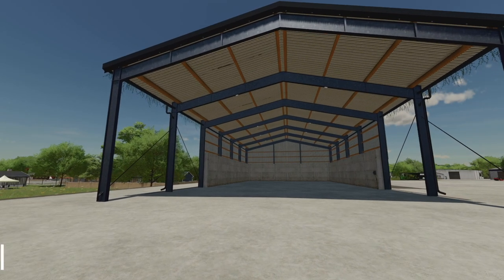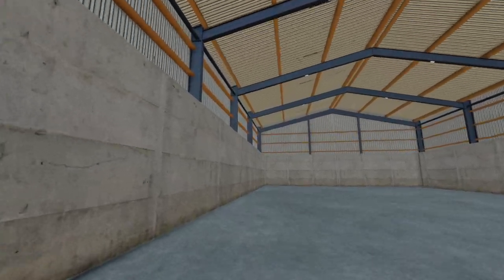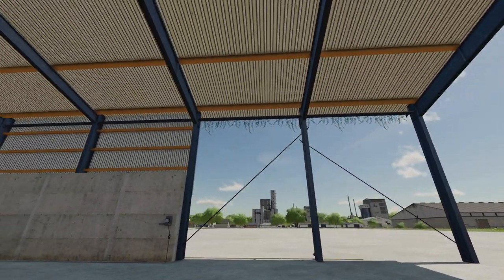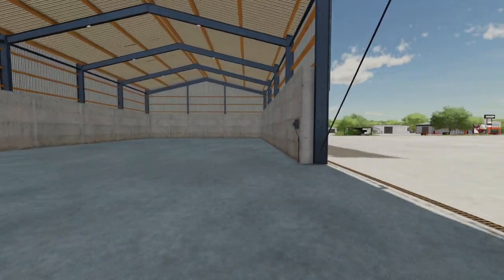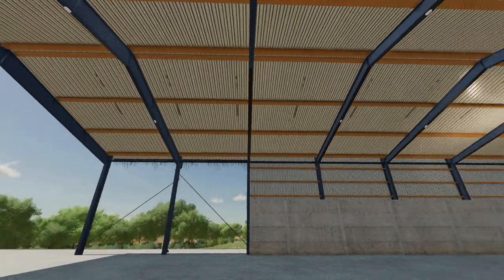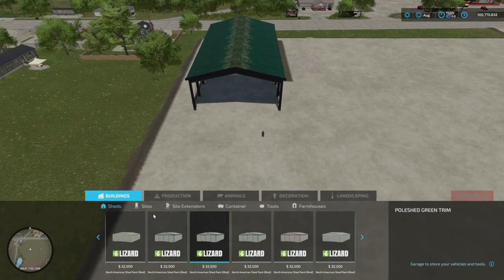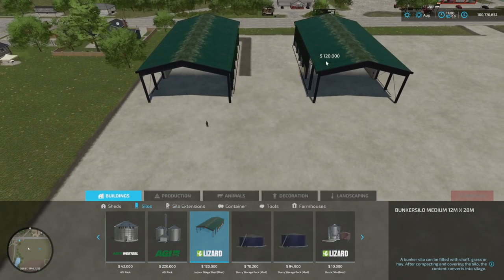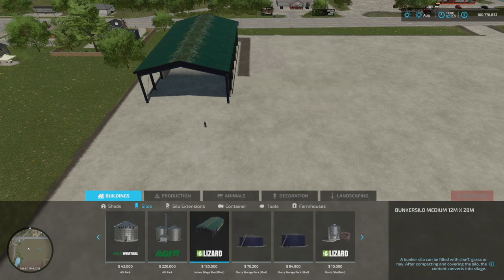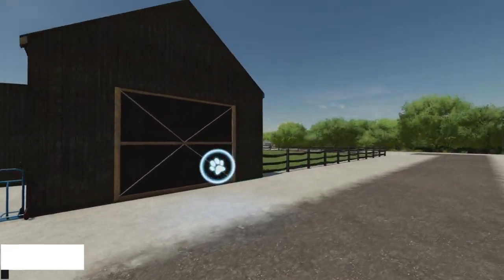Here's the mod that was teased a while ago — the Indoor Silage Shed from Steve's Mods. It's a large green panel silage shed, price 120,000 dollars, daily upkeep 40 bucks per day. It's got working lights on the inside with an animated switch, which is pretty cool. Easy to find — go into Buildings, then Silos, it's listed as Bunker Silo Medium 12m by 28m.